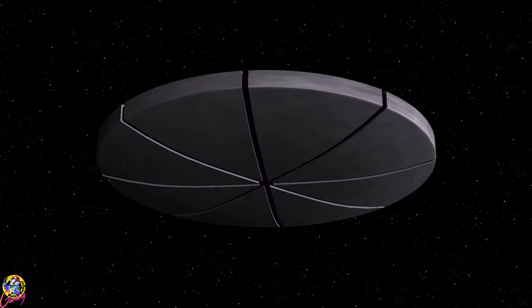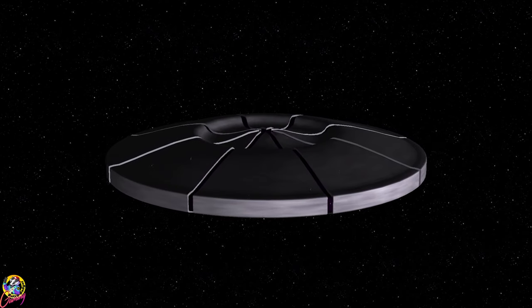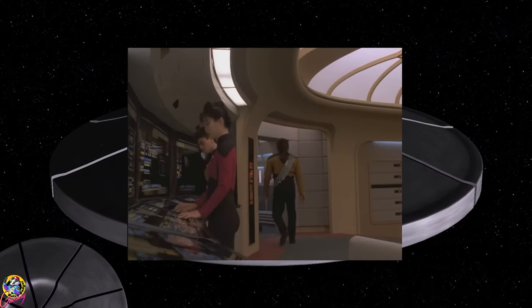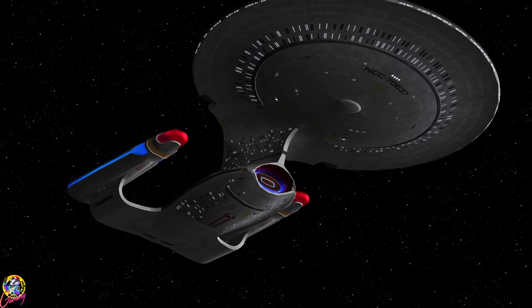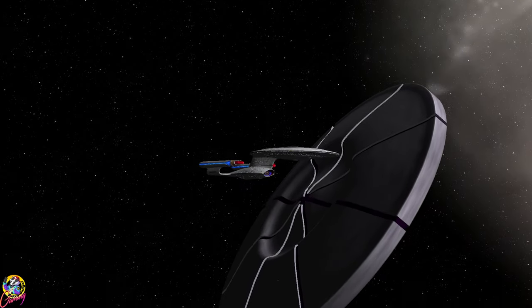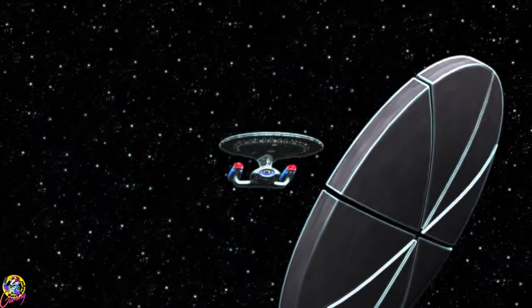Was it Quark's scheme to turn the inside of the ship into a giant casino, or Worf's fight with the doors? Luckily for us, we're in a Galaxy-class starship. However, in terms of size, the Farpoint entity is 14 times larger than the Galaxy-class. So, who will win?